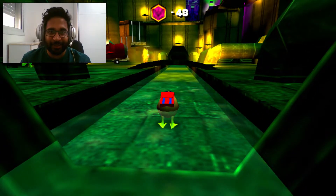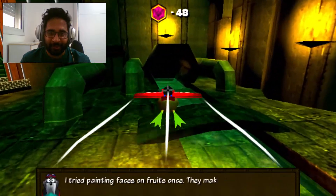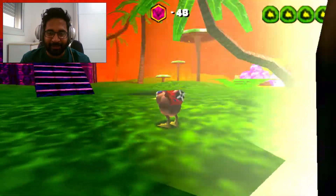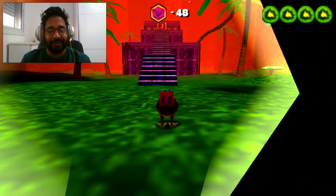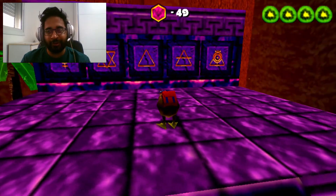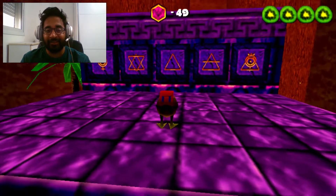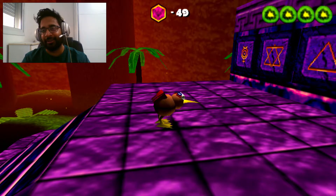A few moments later — okay guys, stay tuned. Now we're going to do the bonus stage. Let's go there and find out what we got. So basically, throughout the whole game there are 50 gems or diamonds. Now I'm going to give you a few codes and you're going to try them until you reach the secret stage. Guys, I want to say thank you again for watching and have a wonderful day — bye bye!